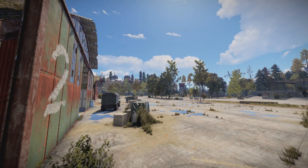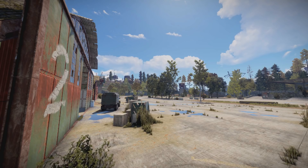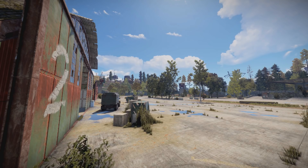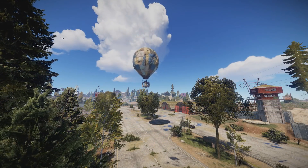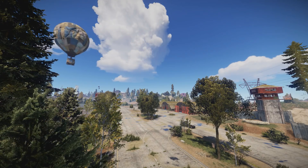Hello there guys and welcome to your Rust update preview on the 11th of October 2018. If you read the dev blog last week, you will have already seen today's biggest preview: the hot air balloon. A brand new way to navigate in Rust, moving away from the sea and into the air.